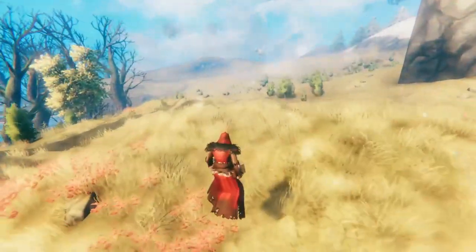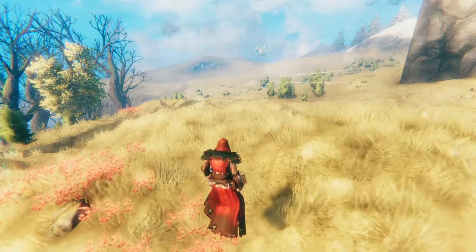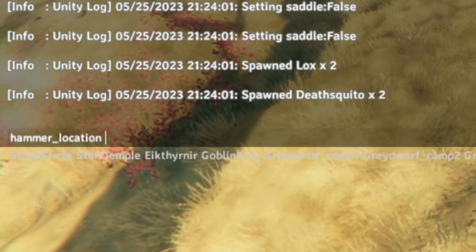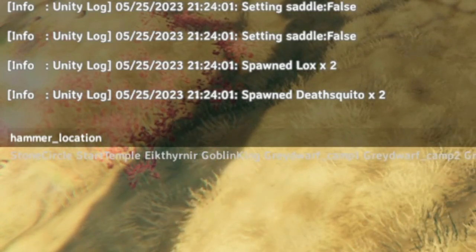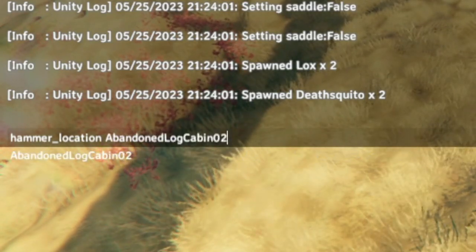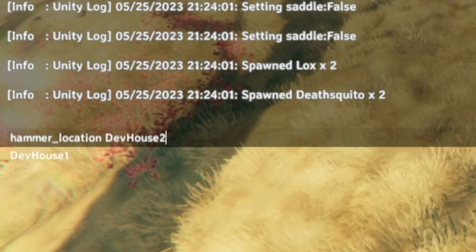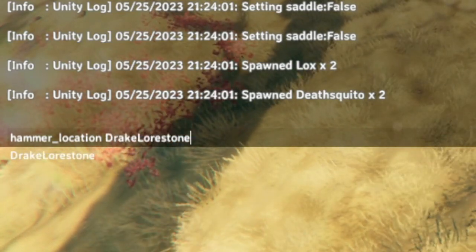So now let's look at the different things you can spawn with this tool. To explore all of them yourself, type hammer underscore location, then space, and you can just tab through every possible thing you can spawn as a location.